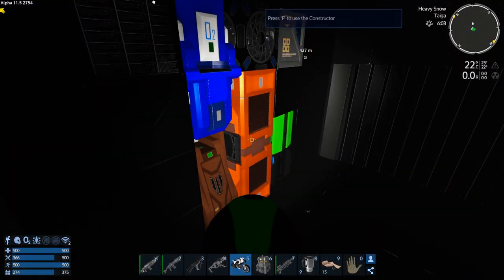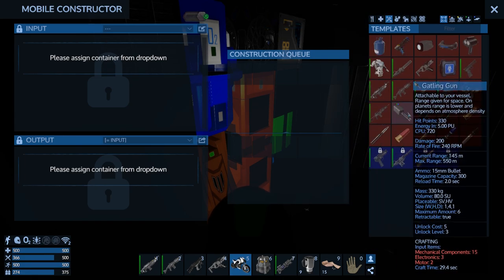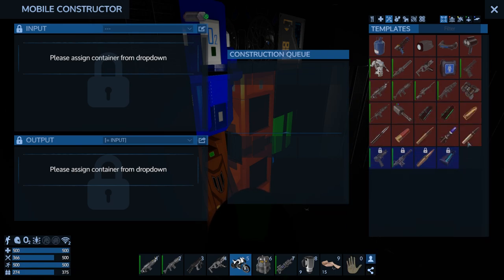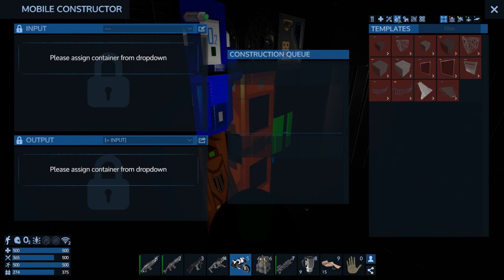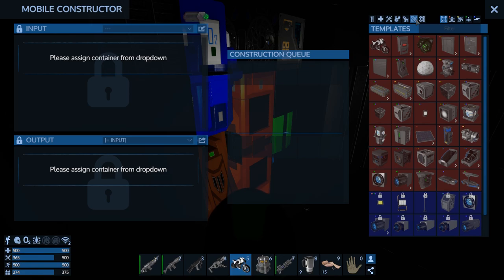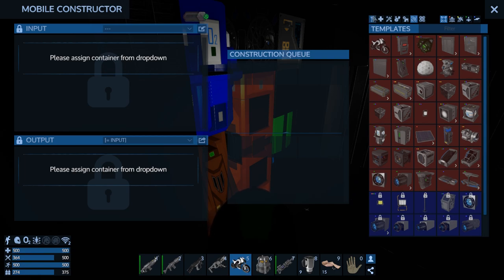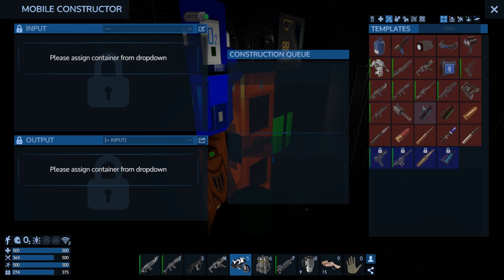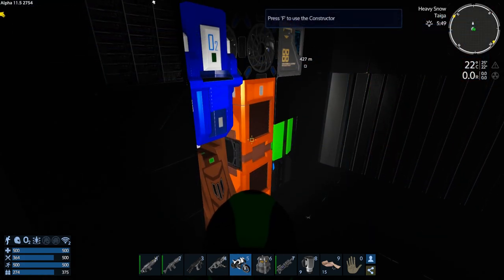What can this constructor make? It can make all the basic weapons. I rarely use the SV constructor but yeah, it can make its own bullets too - that's all I cared about. It can make SV stuff, some basic meds, and weapons. That's all it needs.